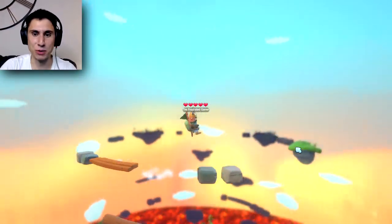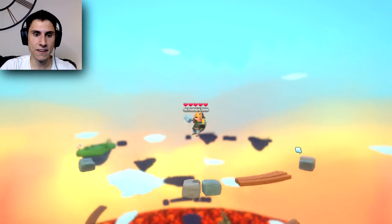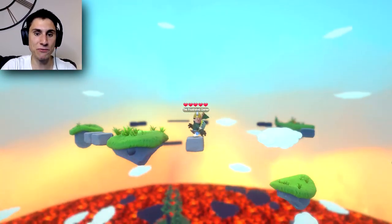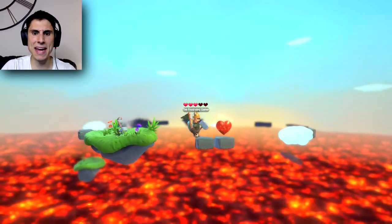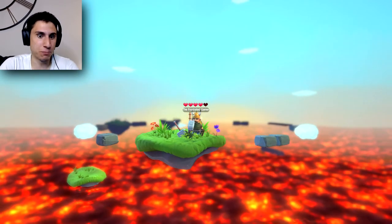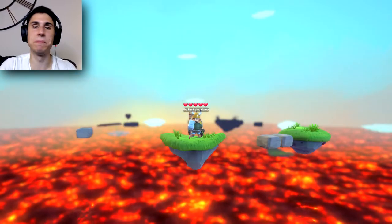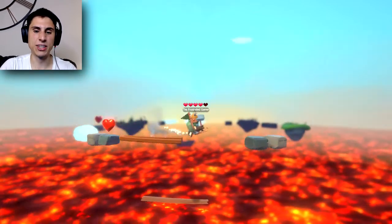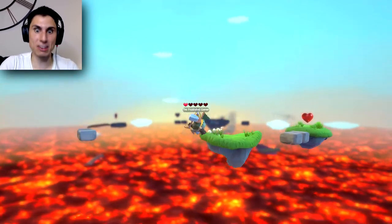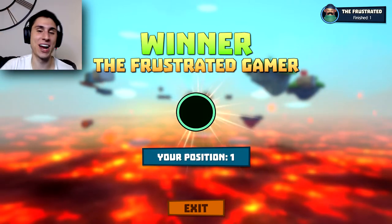Wait a second — I think the game loaded with nobody else in the game. I think I'm the only one in the game right now. I'll take a free win — or is the game just never going to end? I think I deserve the victory. It's going to be a cheap victory, but a victory nonetheless. I managed to damage myself two hearts with nobody in the game. The lava's rising pretty quickly and no one is in the game — so how do I win? I'm just jumping in the lava, killing myself. Winner — the Frustrated Gamer! I feel so great about that victory.